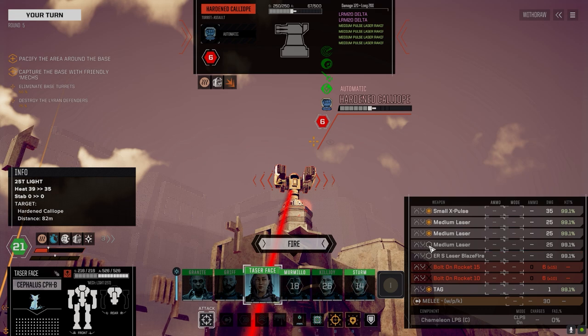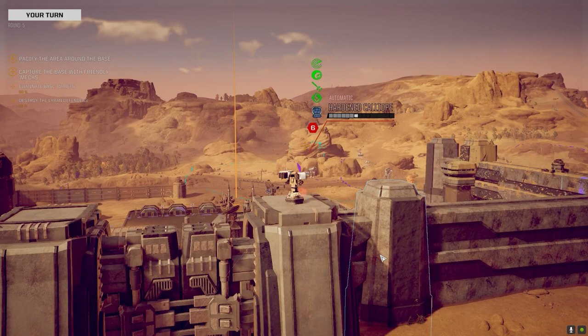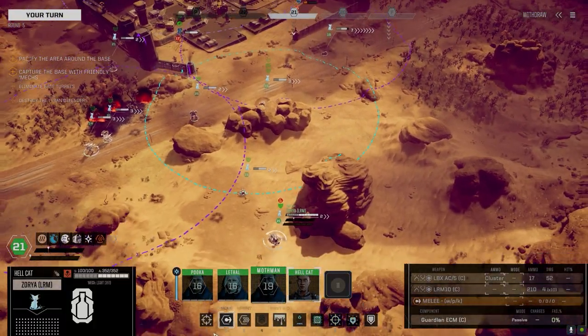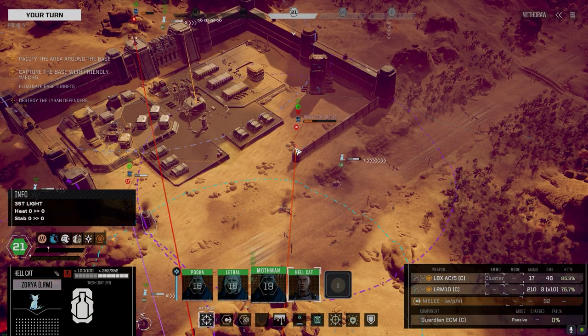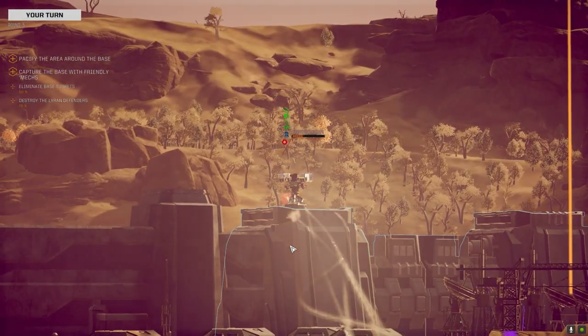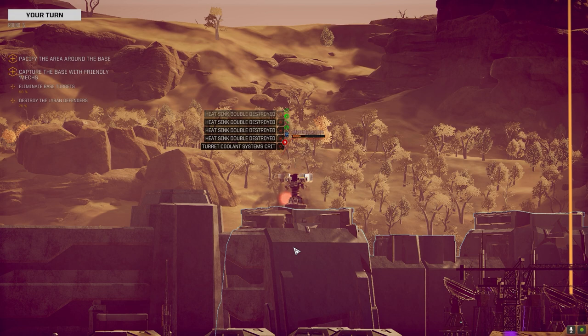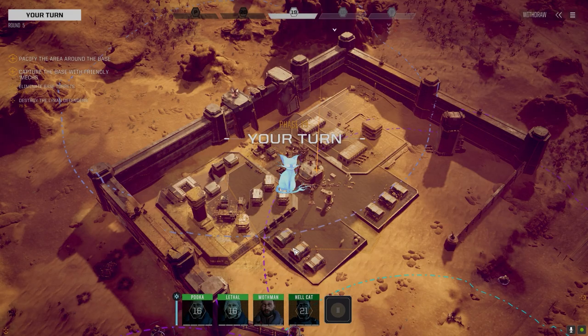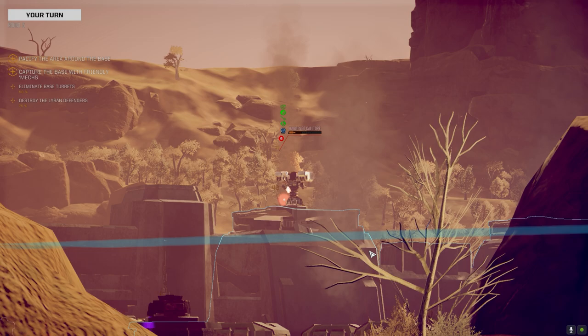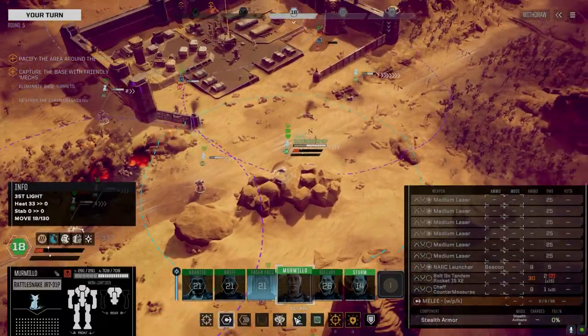If it hits. Let's just go with these - we've got everything on him. Bringing the SM1 around to finish that turret off. The AMS must be jammed - target's taking a critical hit. Good news for us, bad news for the turret. Firing. Vehicles are doing some good work.